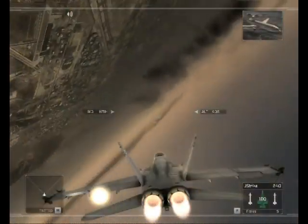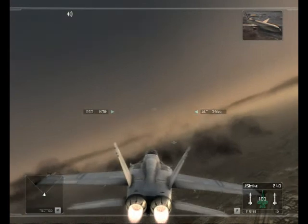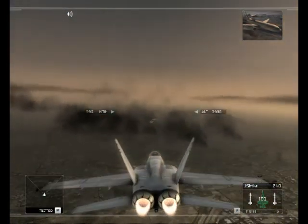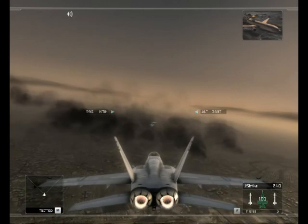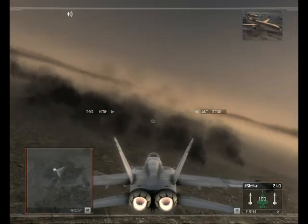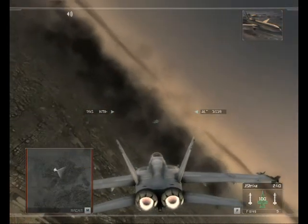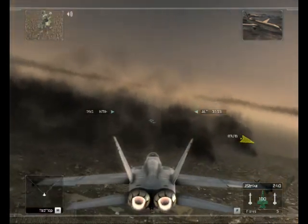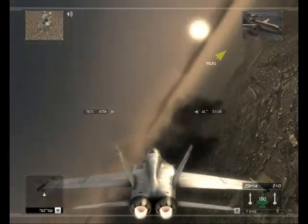Hawks Flight, this is Citadel. I'll be your flight controller for this mission. I have you on my scopes at the Mexican border, bearing 090 at 30 miles. By order of the Pentagon, you are now authorized to enter Mexican airspace to locate and destroy rebel ground units that have been probing the U.S. border. Your patrol will follow a series of waypoints marked on your TAC map. At each waypoint, you will engage and destroy any rebel units in the area.